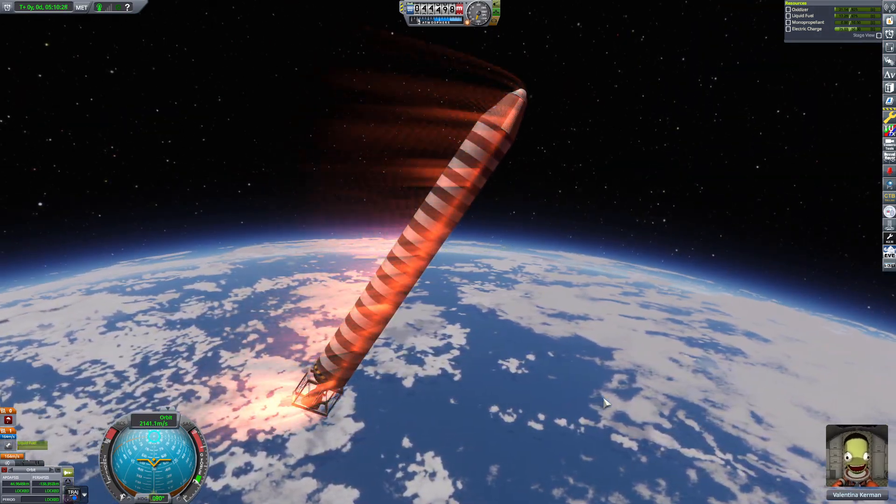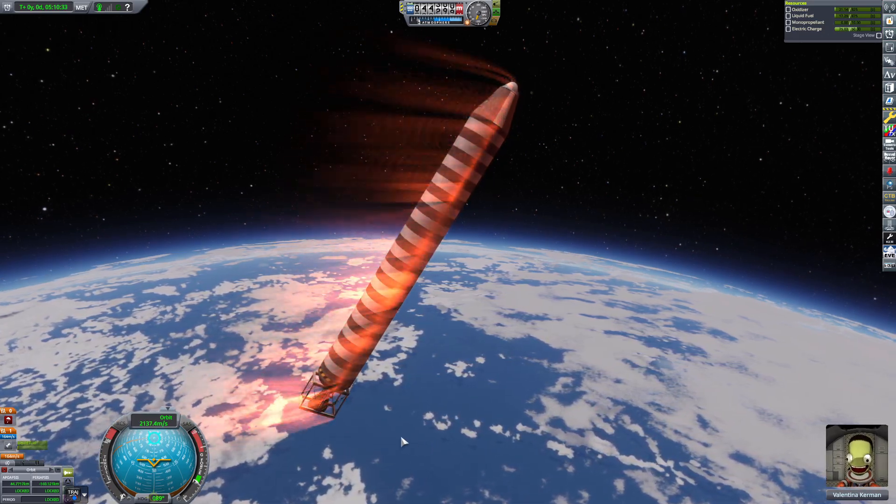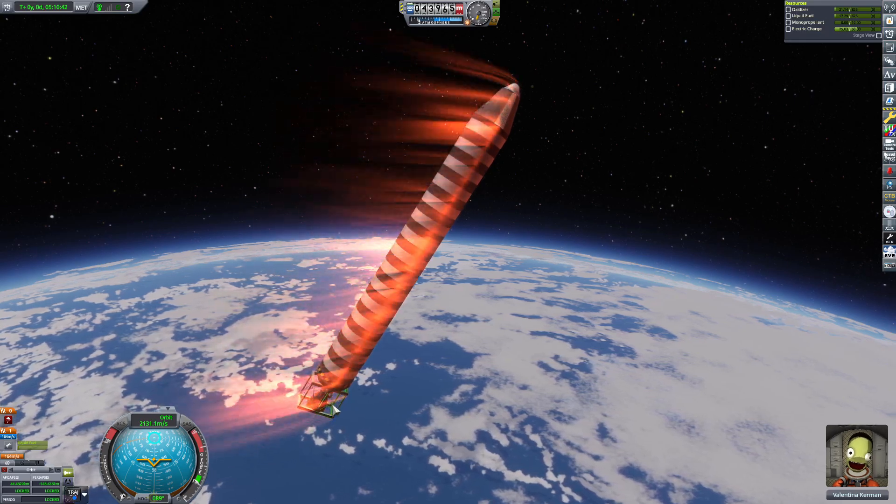At this point SAS is not on. The craft is maintaining a certain angle because of the girder segments down here creating drag.